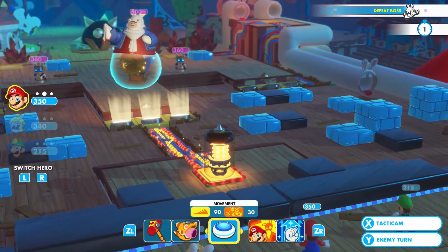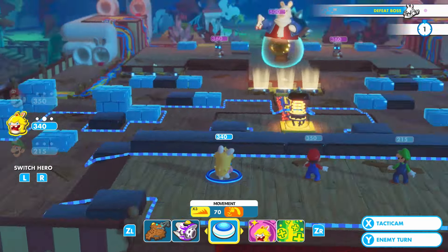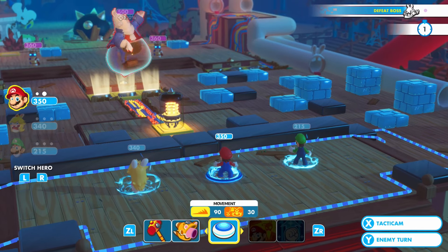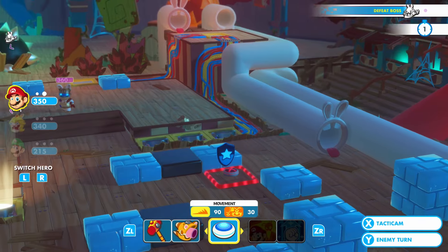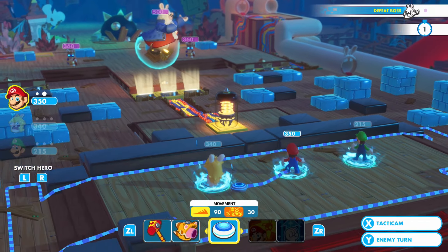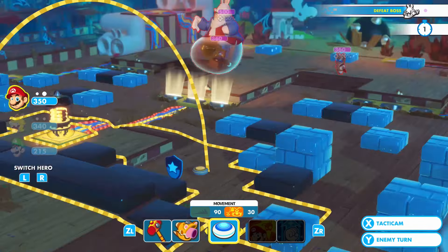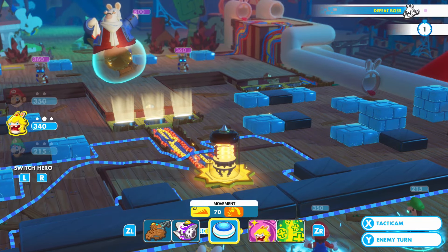All right, so can I attack that? No, maybe I can run into it though. I want Mario to give everyone Empower. And then maybe... Mario can't really move very far. What if I use Luigi to give him something? Wait — Mario could probably bounce off of him and then go over here, right? Maybe so. Peach, how about you move?